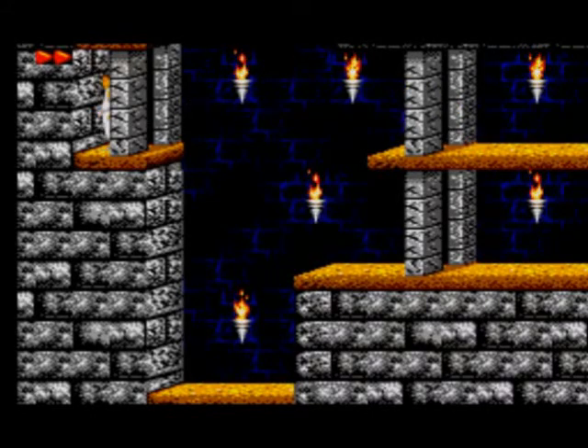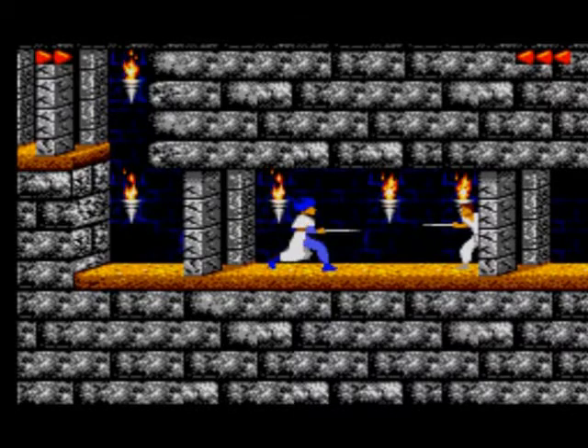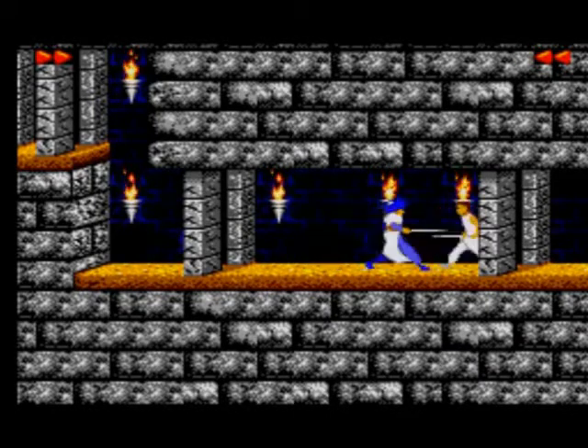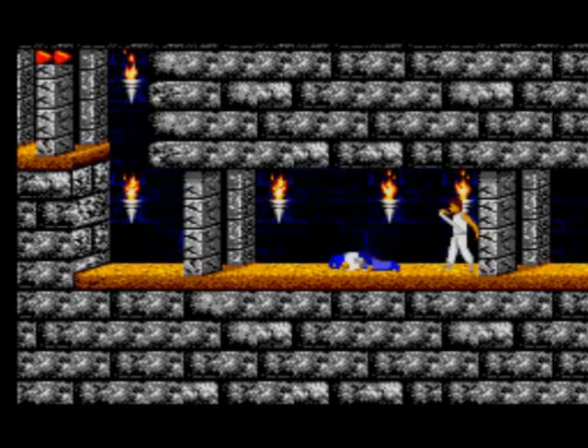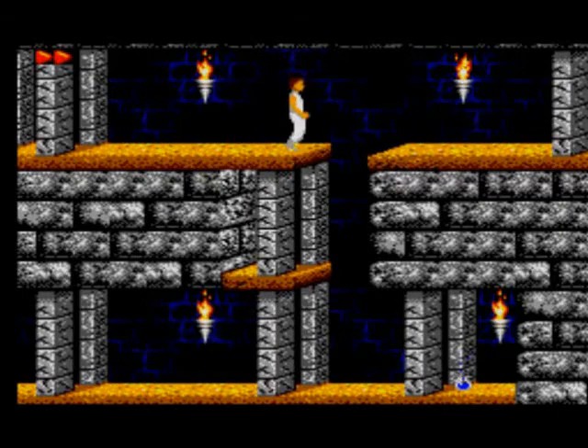Do a running jump. We need to get up there. There should be another man to fight up here. Climb up just by holding up. Then there's another man to fight. The blue potion down there is the opposite of the red one - it will give you a health point. So you can get it if you want. Press down to climb down, don't fall, and pick it up.